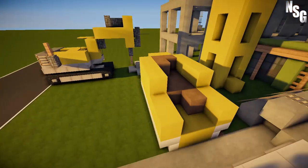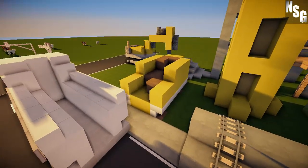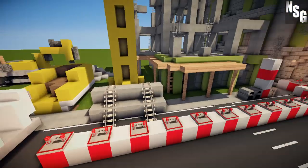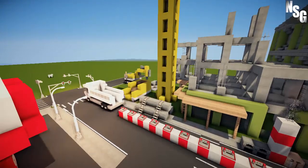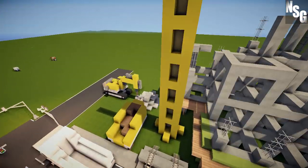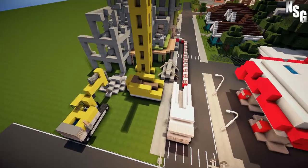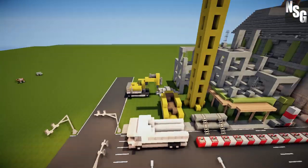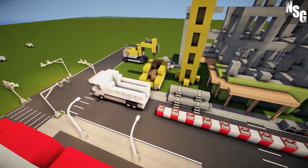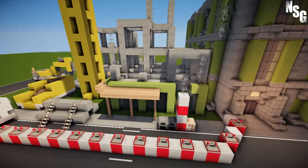Here we've got a skip container full of dirt that they've excavated, which I quite like - I thought that added a nice little look. That all adds a sense of movement: the excavator is over here breaking down some stone to be thrown in the back of the dump truck. If you want to build the excavator or the dump truck, I'll be doing some separate vehicle tutorials soon.